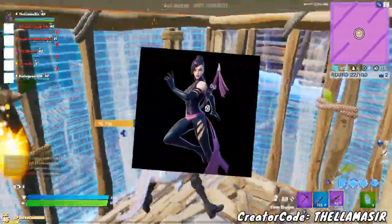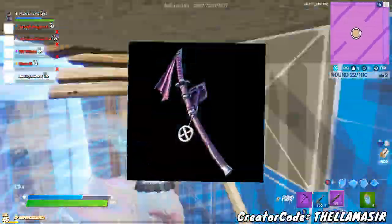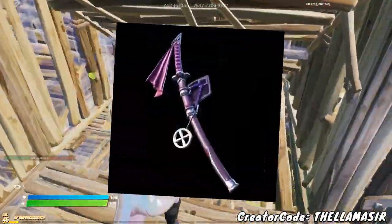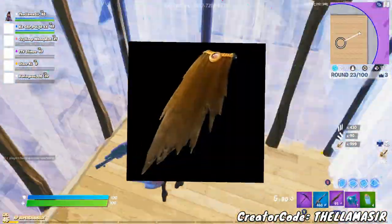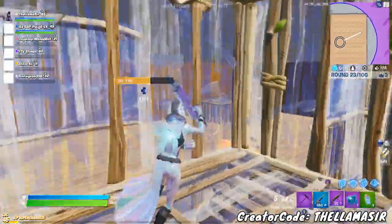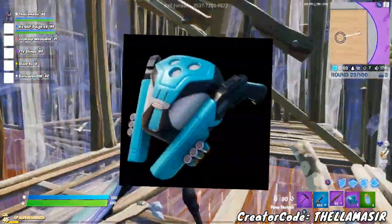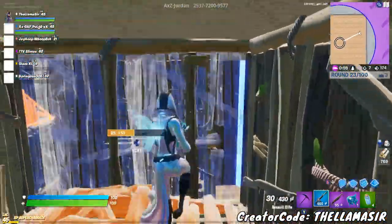Psylocke's description is 'telekinetically enhanced master martial artist.' And then you've got some back blings as well. Her back bling is very, very cool — it's a katana. I like that one a lot. And then Cable Cloak is obviously the one for Cable. We haven't had a cape in a long time, so that's nice. And then the Domino Pack is another pretty cool one.